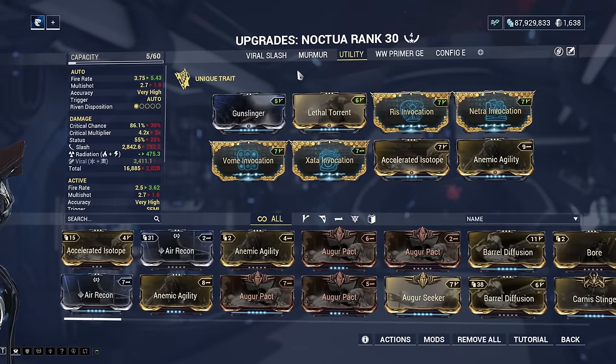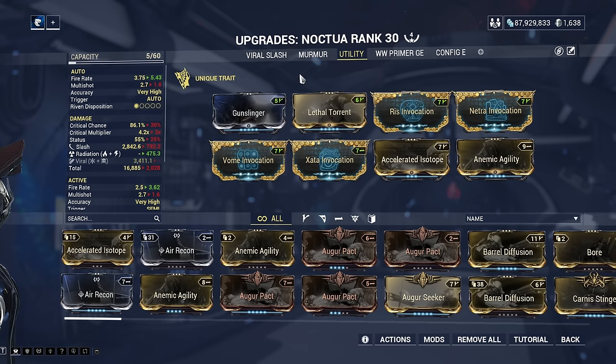The third build for Noctua isn't the highest damage option — it's a supportive utility build that increases duration, efficiency, strength, and gives energy regen by using the Ris, Netra, Boon, and Zata Invocation mods when you use Noctua's alt fire and hit multiple enemies. This can be a fun build if you want to use the book to make the rest of Dante's kit really strong.